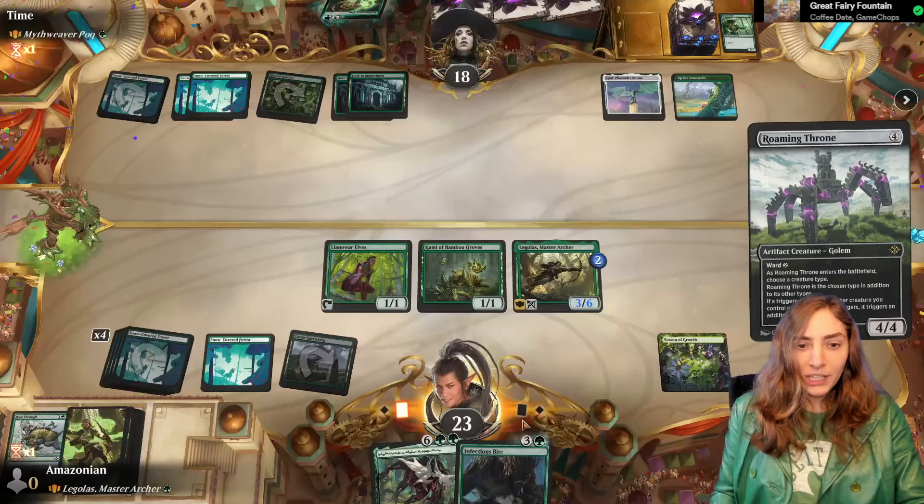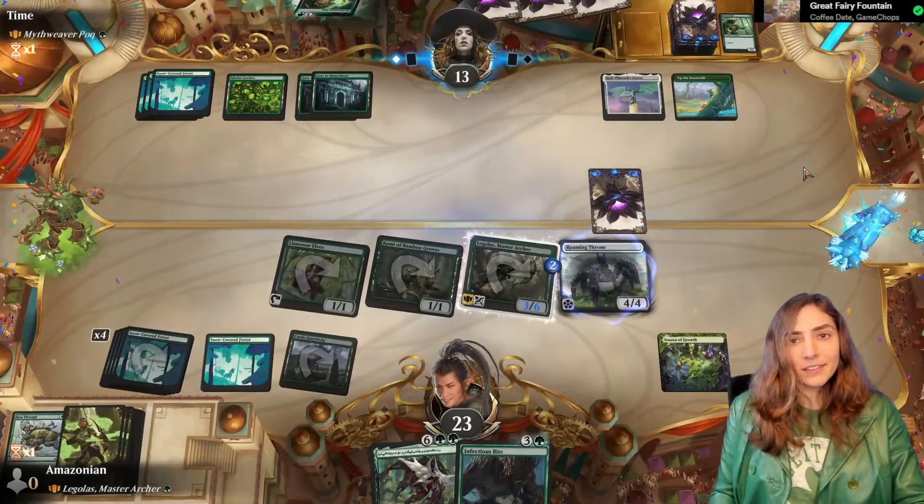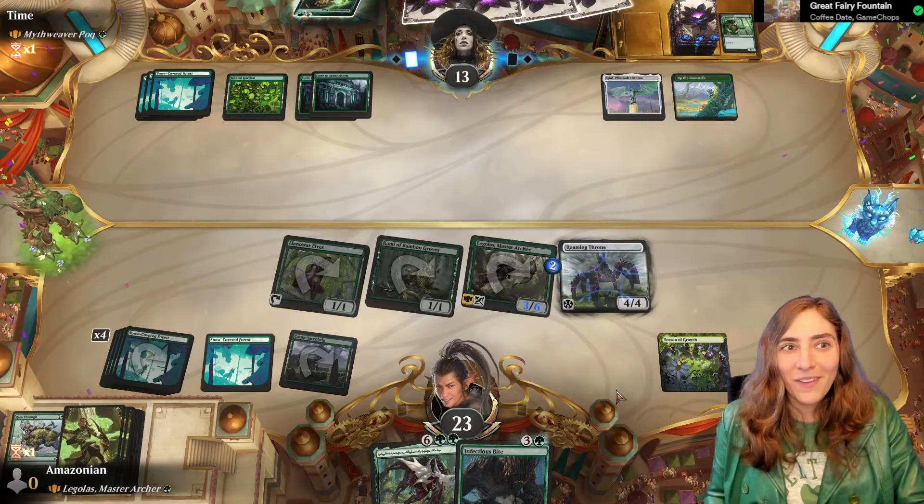So we're going to name Elf, get a Scry, swing in with these guys — one, two, three. I have not had Roaming Throne and Legolas together in a game yet, because they either killed this or killed this first. So I really want to make this happen.